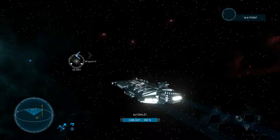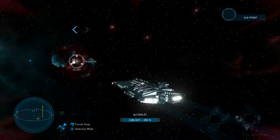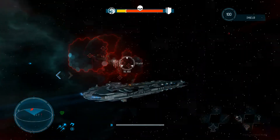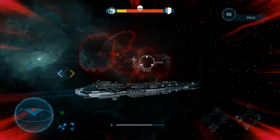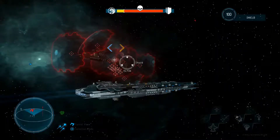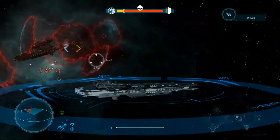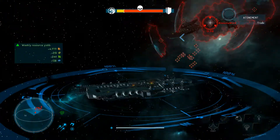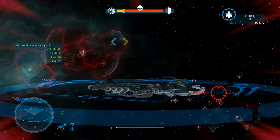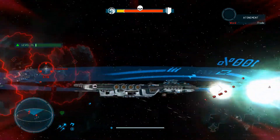We're heading toward that station to demonstrate. When you start to capture a station — whether it's a forward outpost, guard post, or garrison, those being the upgrades for the forward outpost — this is the type of situation you're presented with. Big stations have shields; small ones don't. This is the defense fleet — let's just pick one to capture.